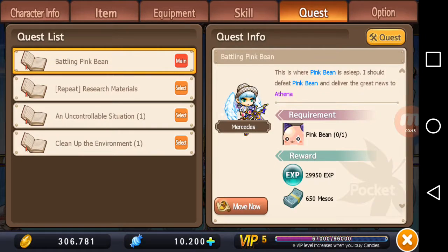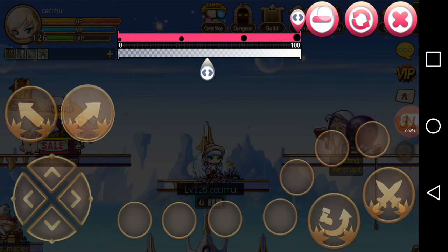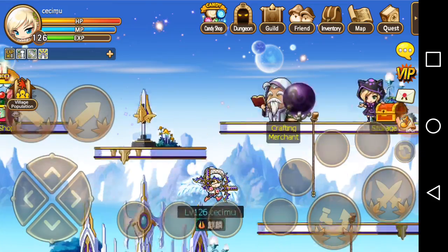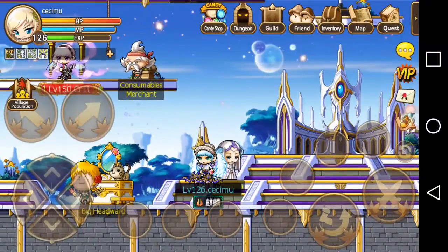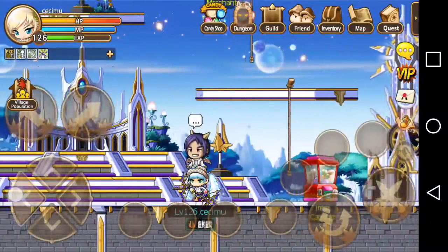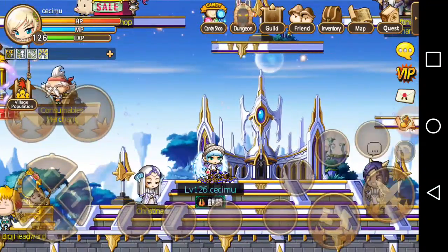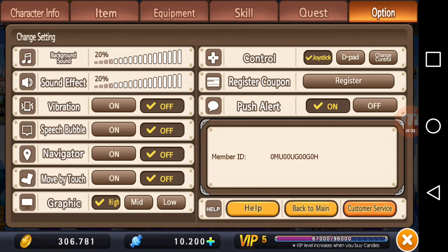Let's go back to the d-pad setting and go to 'Change Control.' On the d-pad setting you'll see two up-arrow buttons. Adding those, they let you jump upward, jump rightward, or jump leftward. In my opinion, not very useful — you'd have to use an index finger to press them. So I prefer sticking with the regular joystick on fixed type. Let's remove those and save changes.